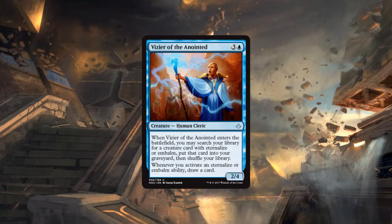This guy is so neat. Although you're putting the embalm or eternalize card into your graveyard that's card advantage. For a four-mana 2/4 — not a terrible stat line — you're also getting a tutor effect tacked on, and if you get an eternalize or embalm triggered while he's on the battlefield you get an additional card. In limited you can tutor for the embalm creature you want, then whenever you embalm it you get another card — that's great.